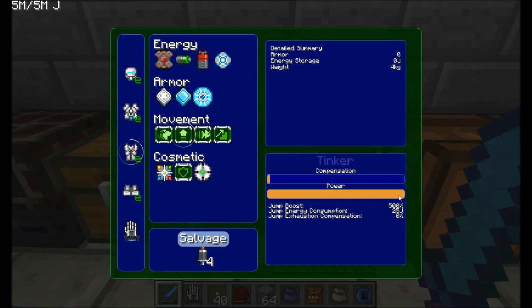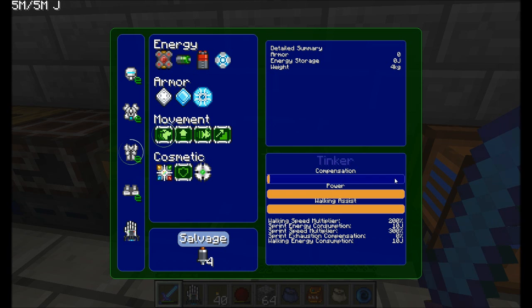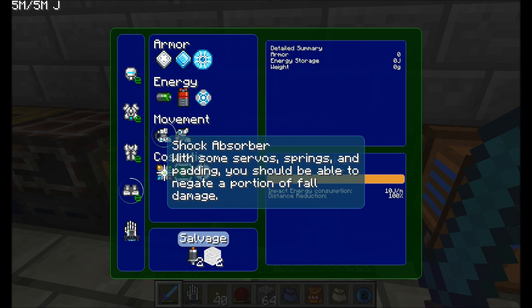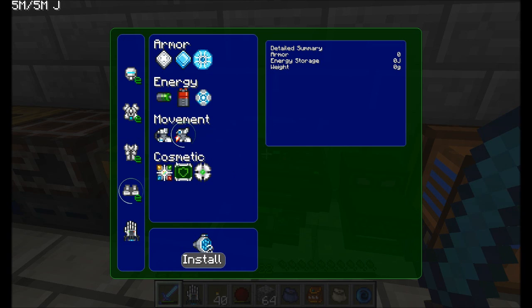I kept sprint and jump assist maxed out — I'm jumping 500% higher than I normally would be able to, and it's completely modular, so you can make it as high or as low as you want. I did not put in the exhaustion compensation module, which reduces the food level going down — I figured I can just eat food and didn't want it to cost more energy. For my feet, I added the shock absorber, which lets you adjust how much shock absorption occurs and prevents damage from falling. I did not put jet boots in because I have the flight on my armor.